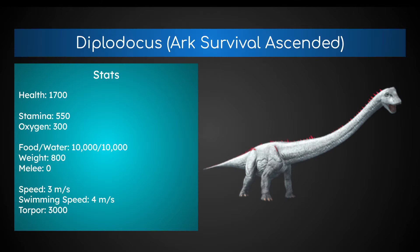The stats for Diplodocus are a little bit less than its larger cousin, the Brontosaurus. Its health is 1700, stamina 550, oxygen 300, food and water 10k each, weight 800, melee 0 — its tail-whip attack does not do any damage. Its speed is 3 meters per second, and swimming speed is 4 meters per second. It's the fastest sauropod in the game, and its torpor is 3000.